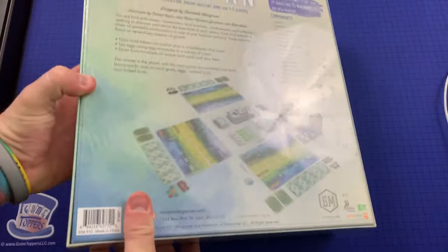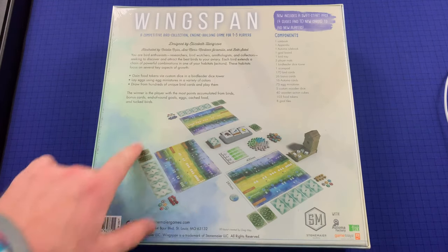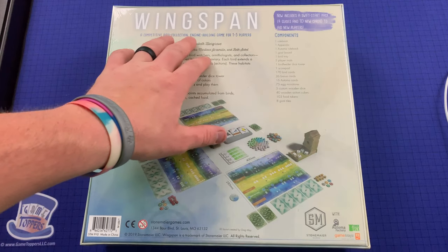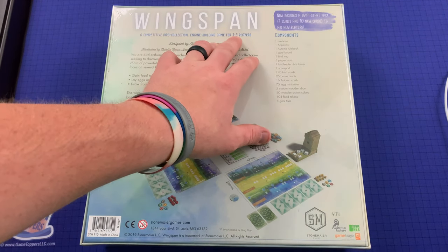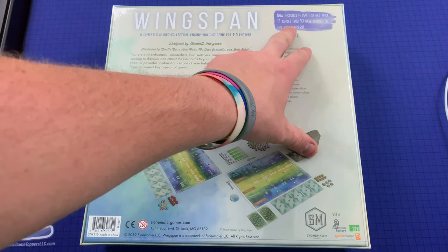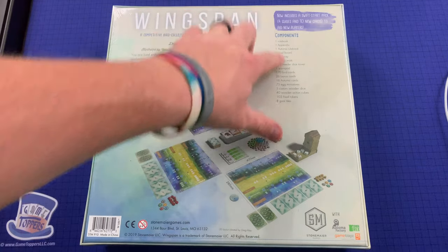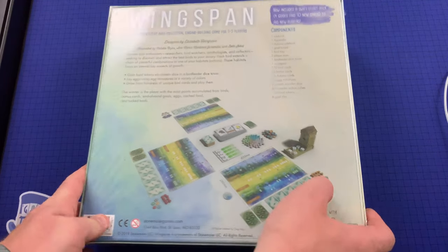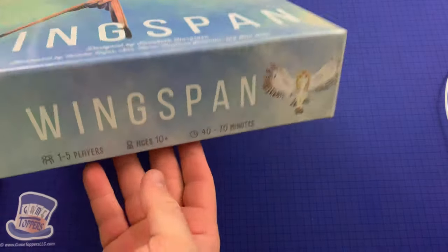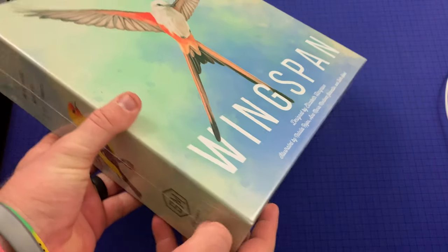Let's look at the back real quick. You can see a general layout of what the game is going to look like here. A competitive bird collection engine-build game for one to five players. Now includes a swift start pack, four guides, and ten new cards to aid new players. That's pretty cool. And there are all the components. One to five players, ages ten plus, forty to seventy minutes.